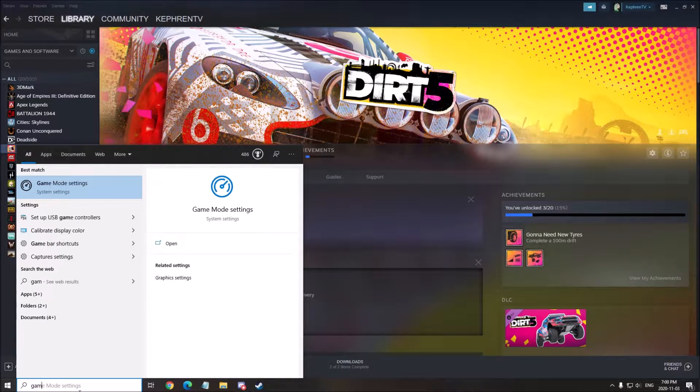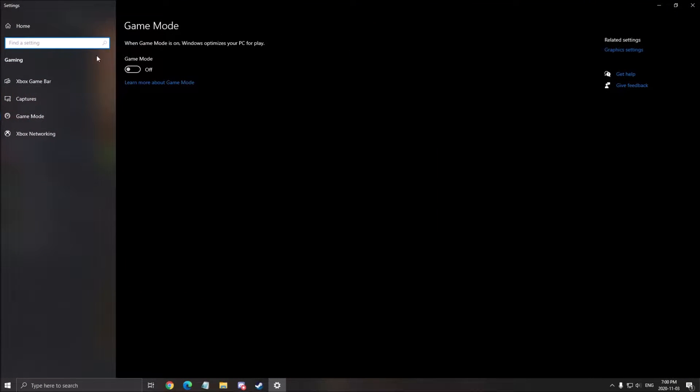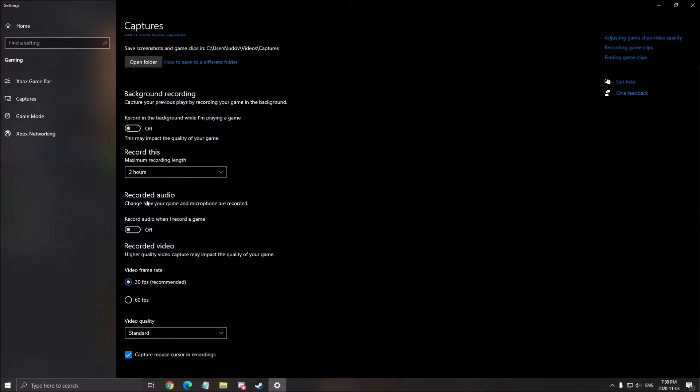First of all, search 'game mode' and make sure that you remove the game mode from your Windows completely — it causes stuttering and you will lose FPS with this. Also make sure that your Xbox Game Bar is turned off, really important. And make sure that all those capture settings, background recording, and recorded audio are also turned off.